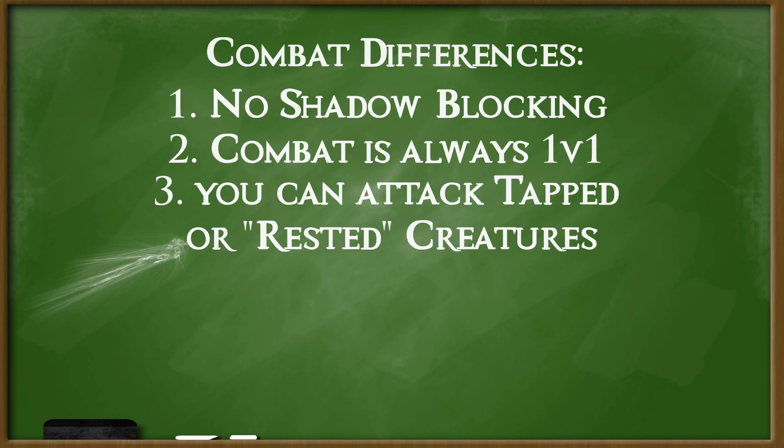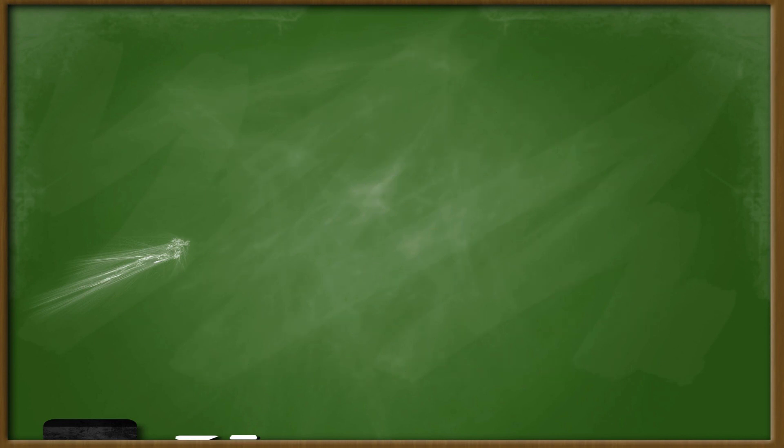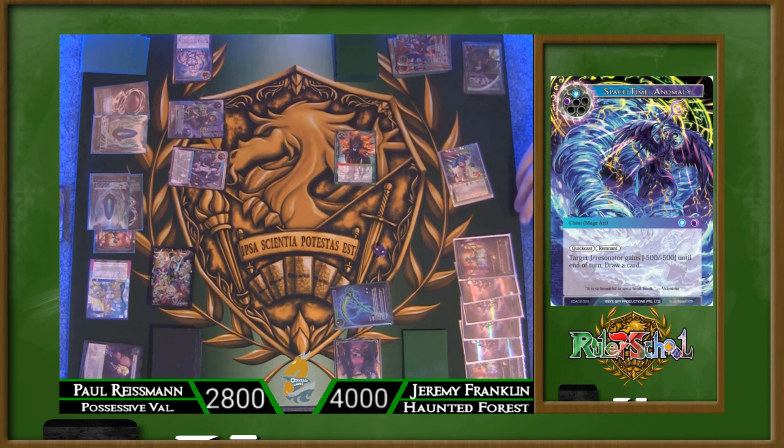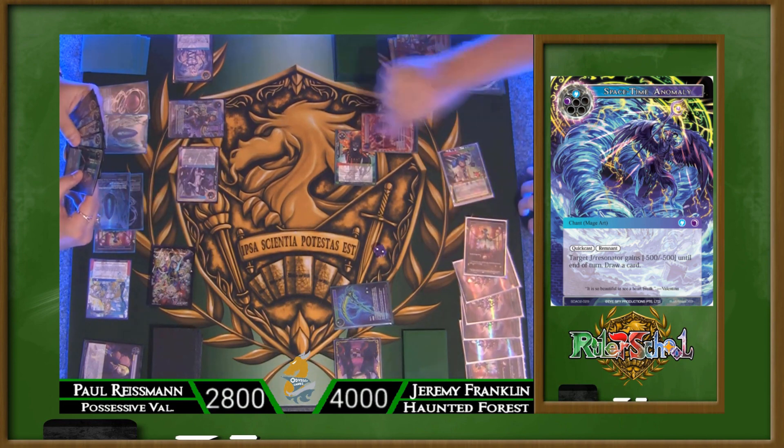And not only that, but combat can take place as many times as you want during a turn, providing you have attackers to use. This means you could start your turn by attacking with one creature, then play a couple other resonators or cards, then go into attack again with another card that could be used that turn. We still have summoning sickness to consider, so you'll still have to take your time. Combat as a whole is one of the defining differences between the games, and it's something that many Magic players have shared as one of their favorite parts.